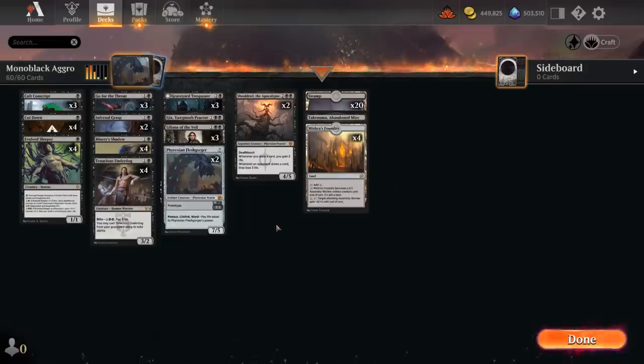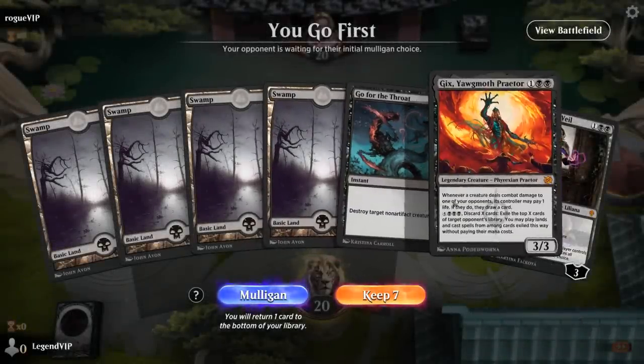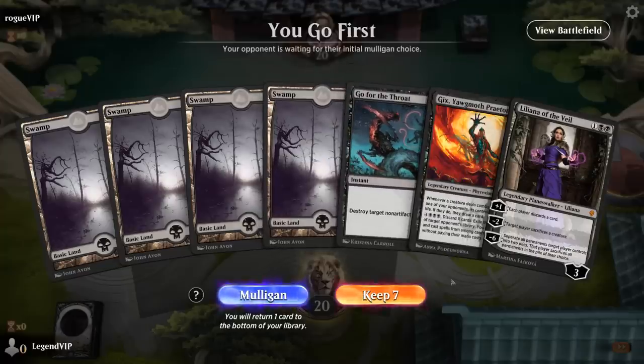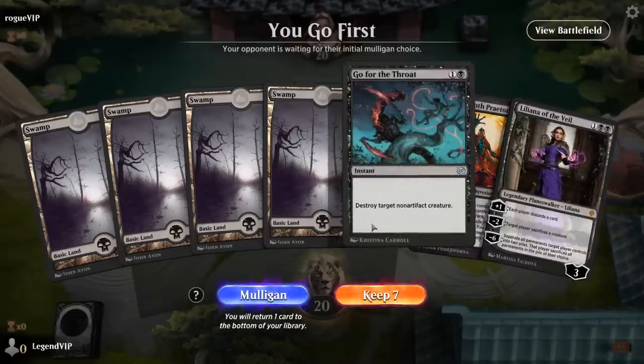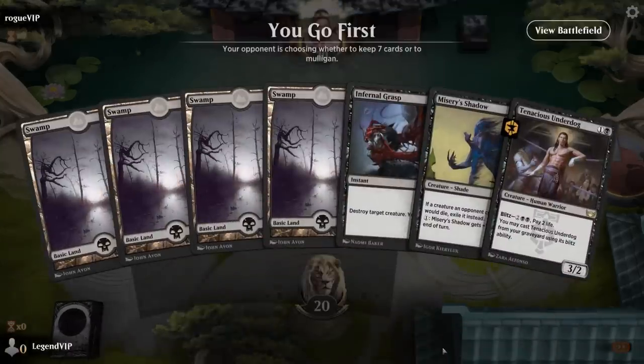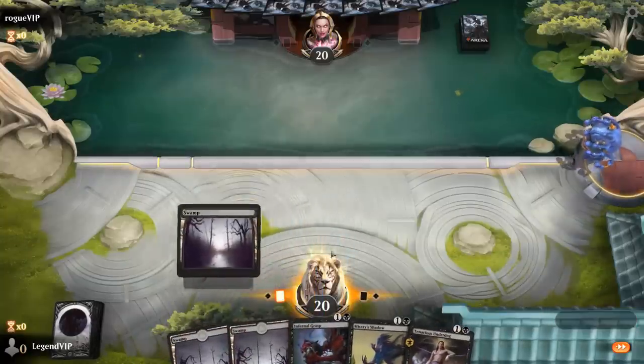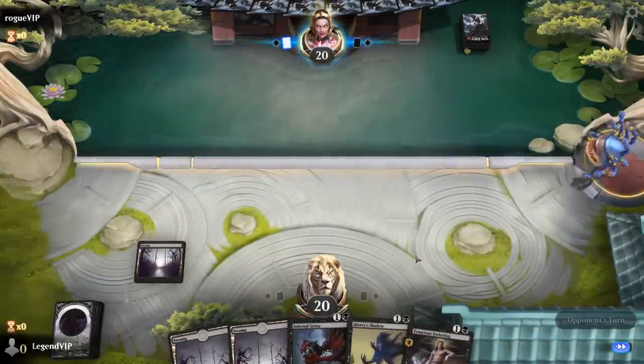Let's jump into some games and see how the deck does. We're on the play; our hand is a little slow to get going, maybe slow enough to mulligan. Actually on the draw I think this would be slightly better since we have the removal, but on the play I think we need more pressure. Alright, this will do — not an exciting hand, but at least I've got Underdog into Shadow.